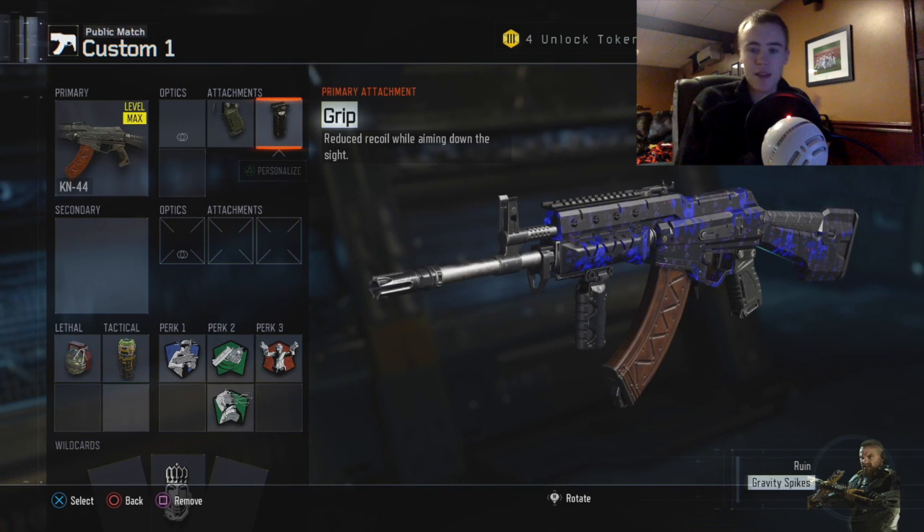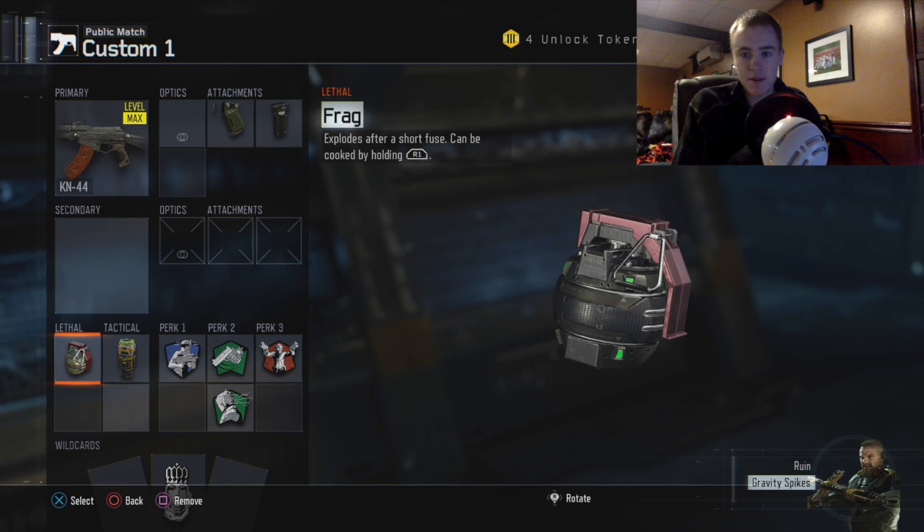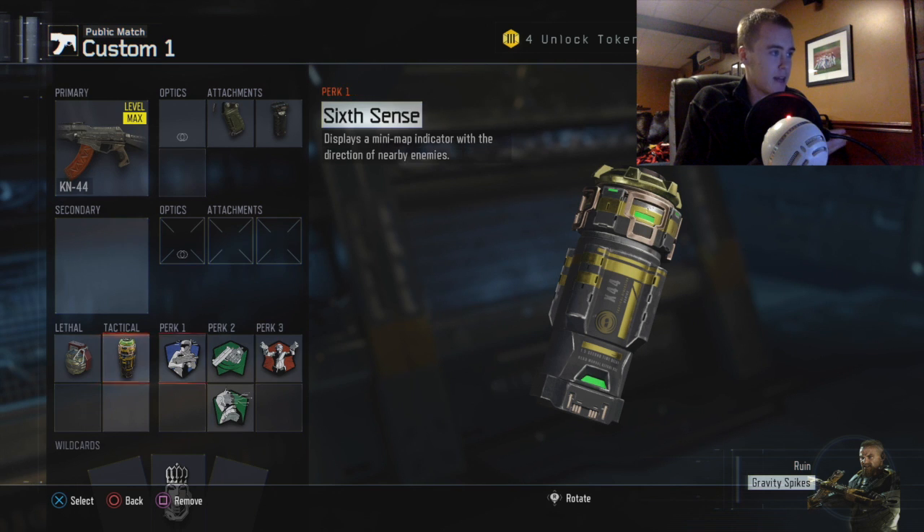That's the gun you're gonna be using. For lethal and tactical, it's all up to you — right away you can use a frag grenade, it's really fun to just cook it, and a concussion you can throw at your enemies. If you've played CoD before, you obviously know what that is.